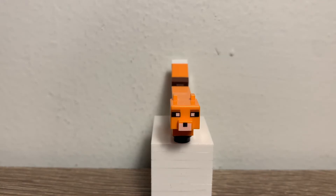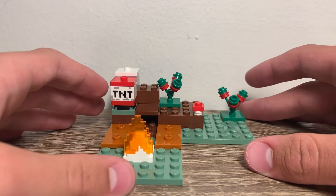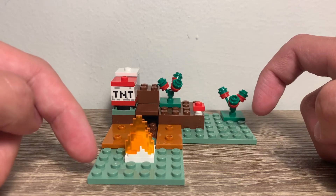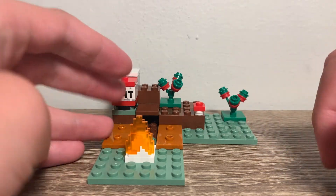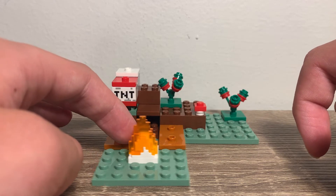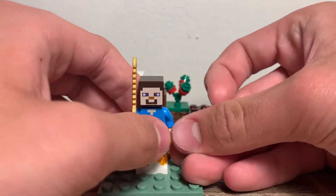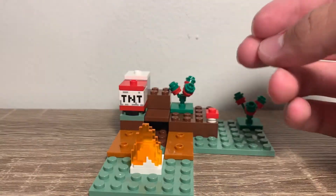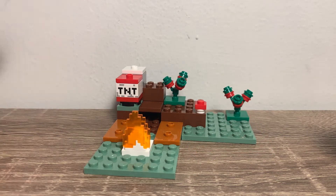Now we can move on to the build. This is a really good build for $10. I really love all the cool pieces, like these sand green plates — I think they're 6x6 plates, and those are really cool to get. You also get this awesome fire piece, which I think only comes in three sets including this one. You can put Steve in there if you want him to be on fire, or put the skeleton in there if it was daytime. You can also put the fire around wherever you want — if you explode the TNT and it catches fire on the grass, you can put that little flame down.